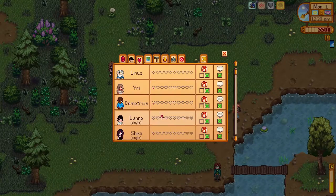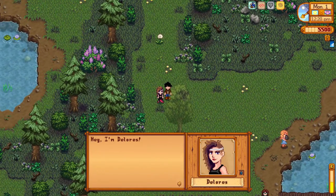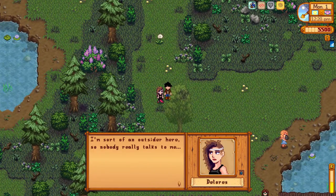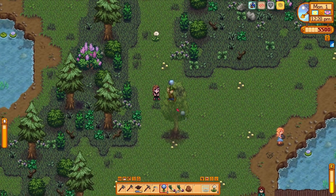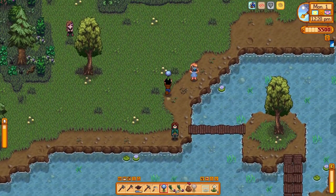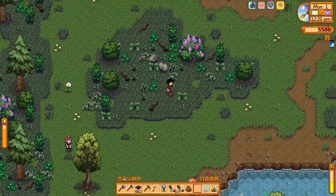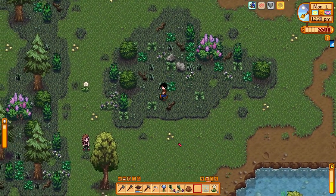Another new NPC: 'Hey, I'm Dolores. I'm sort of an outsider here so nobody really talks to me, but it's so nice to meet you.' Nice to meet you too, Dolores. And here, Jasper, you can have a flower. Let's head up and grab this dandelion.